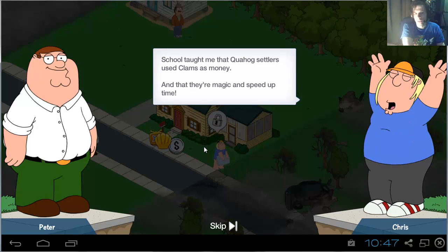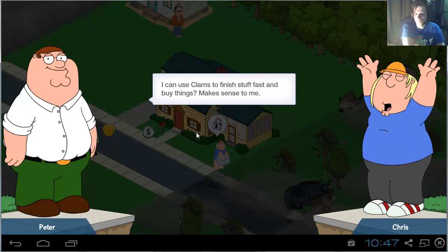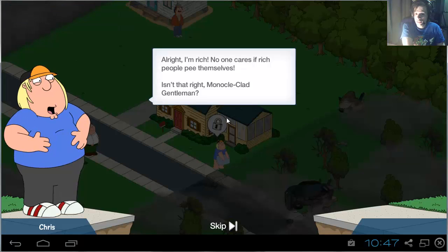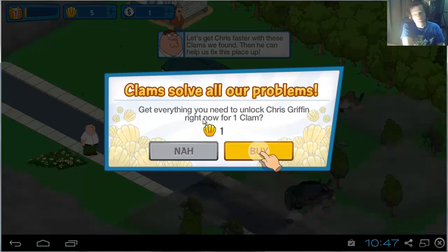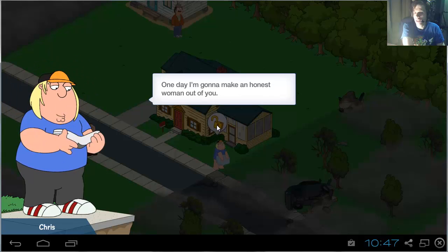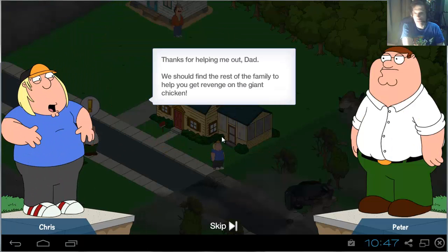Now they're going to tell you about golden clams. You know what golden clams are? Let's get Chris faster with these clams we found, then he can help us fix up the place. If we click it — get everything you need to unlock right now with one clam. It is a free to play game, but naturally the monetization option is well in place in Family Guy.